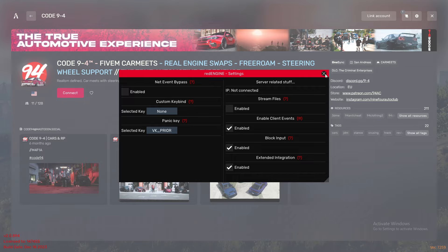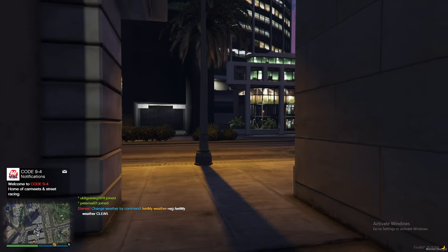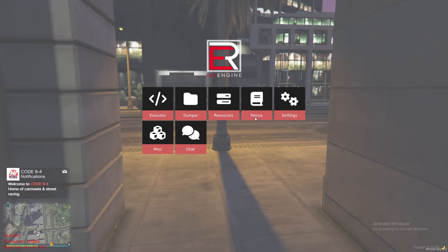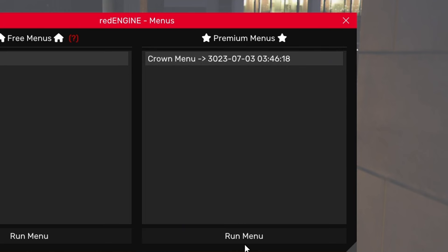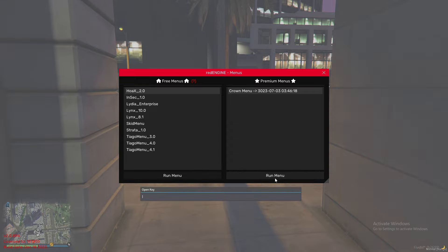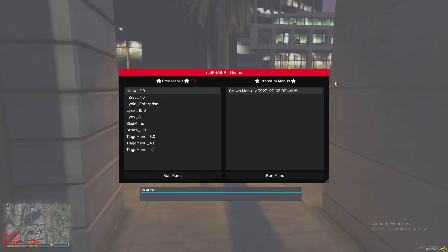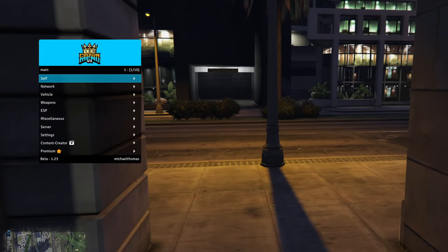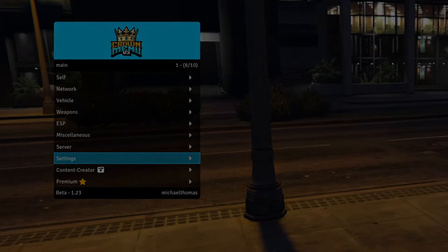Once that's done, join a server. Click your Insert key or whatever keybind you set up, go to Menus, then Crown Menu, then click Run Menu. It'll take three to five seconds — it may seem like it crashed but it won't. Set up your favorite keybind — minus, caps lock, whatever you want — click Enter, and there you go: Crown Menu successfully injected.